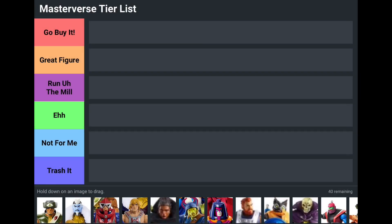Alright everybody, today we're going to be doing a Masterverse tier list. Our categories are: Go Buy It, Great Figure, Run of the Mill, Eh/Not For Me, and Trash It. Go Buy It is one that anybody should pick up for a reason I'll explain. Great Figure explains itself. Run of the Mill is your basic figure we see over and over. Not For Me is ones I don't care for but aren't bad. Trash It is just junk. Characters are rated on the actual action figure, not their role in the cartoon or series.